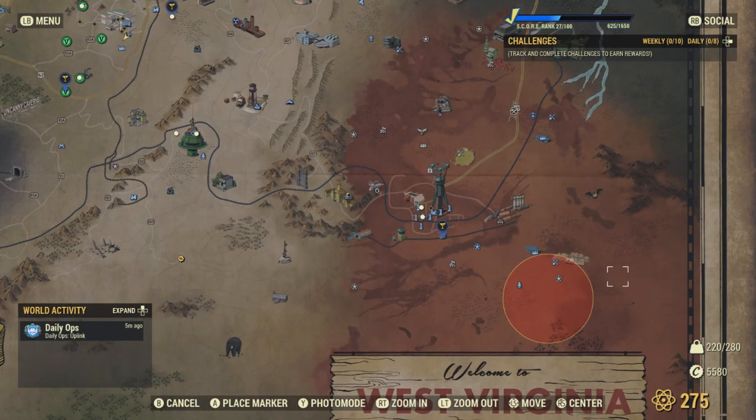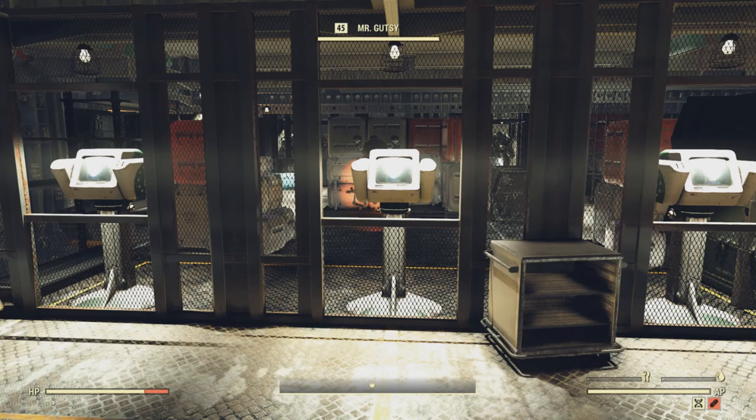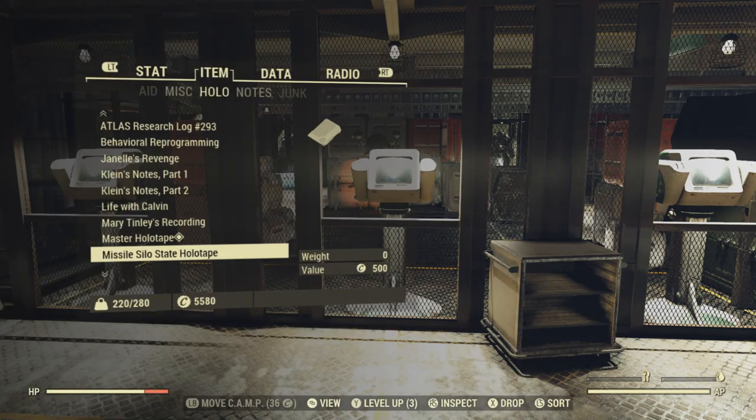If you launch a lot of nukes, it's very difficult to tell which silo is open without going there. But there's actually a very helpful device in the game called the Missile Silo State Holotape.